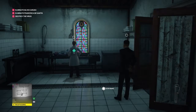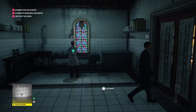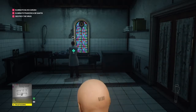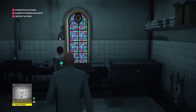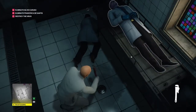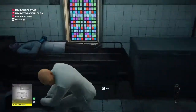Once the guard leaves and the door closes we're free to jump up and knock this woman out. We're gonna grab all of her stuff. The ether lab requires a key card and a uniform; luckily it seems both are within reach.